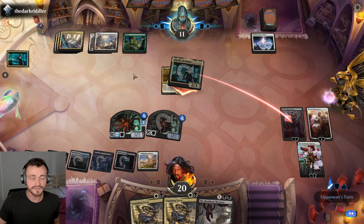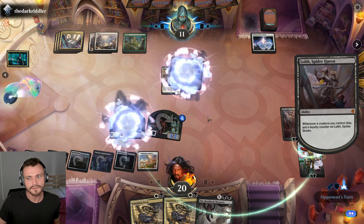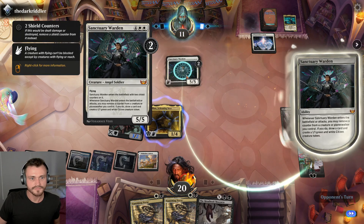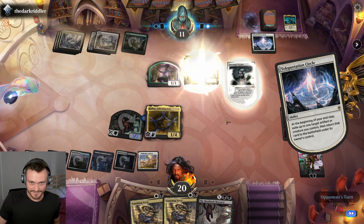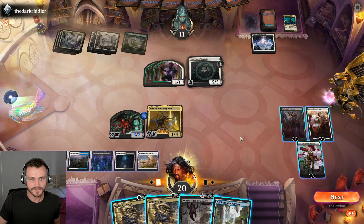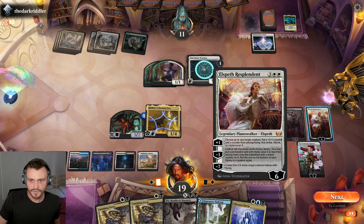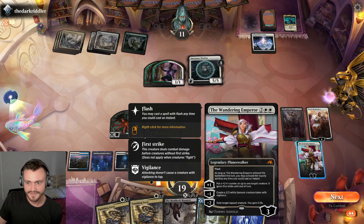They don't want to attack into the spider, they want to attack Lolth. Do they have removal for the spider? They trade the spider off — looks like they do, attacking first then doing instant speed removal. Maybe a last minute pump spell, not sure, but totally happy to block here. We get Raffine back. Maybe they have a backup legendary. Sanctuary Warden — well, shield does not prevent exile, so Vanishing Verse about to come in here strong. And they blink you — okay, that's fun, that's something. Definitely drawing their fair share of cards here.